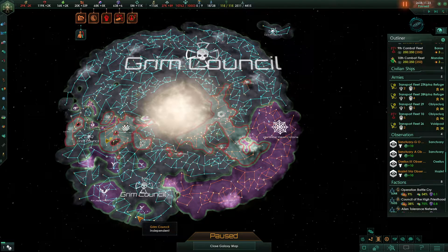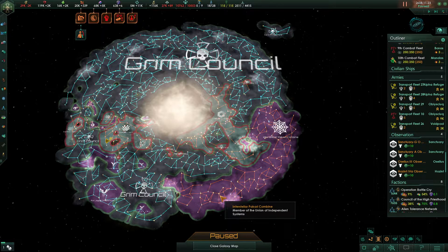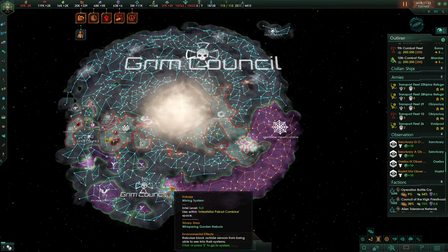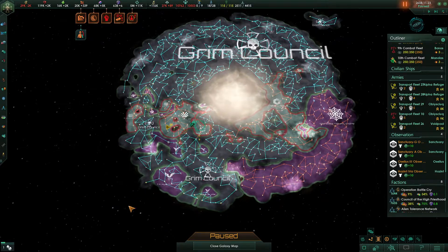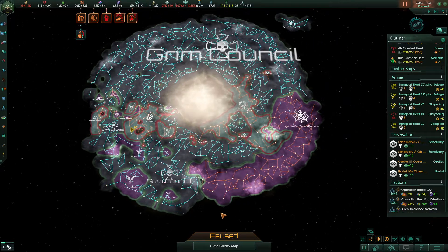I want to take out the stronger one first. I want to fight the Union of Independent Systems over here. Looking at this off camera, they've got 11 exclaves over here that we can wipe up relatively easily, and then they've got this large area over here. But this area is actually pretty cut off from the rest of the galaxy.